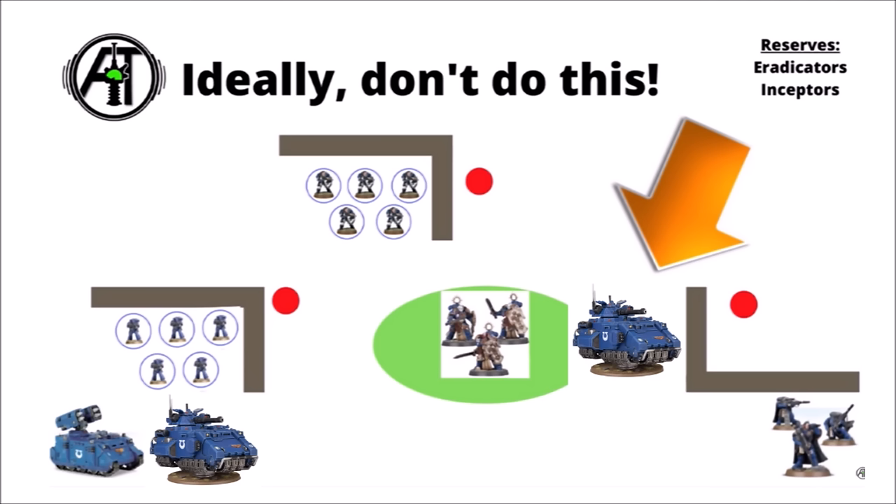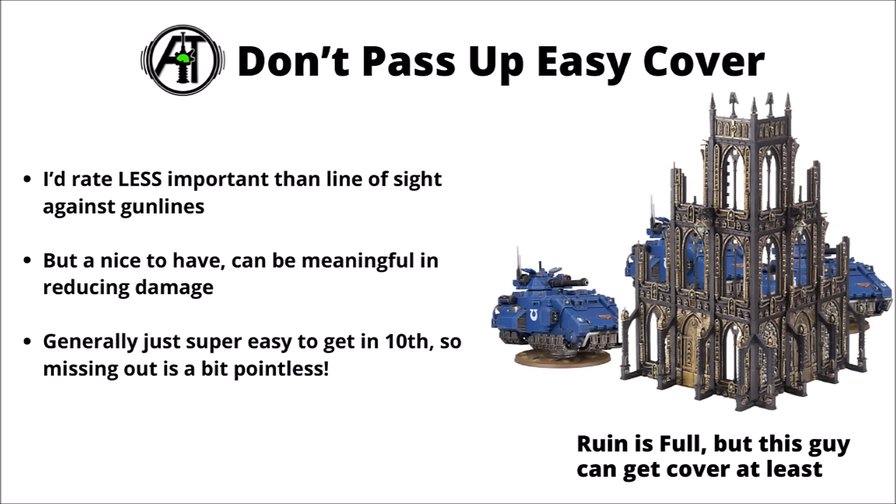It isn't always possible to hide your entire army, especially for big hordes or knights, so it might be more of a balance. If your opponent is definitely going to shoot something, just make sure their easiest targets aren't your most fragile or most important units. And don't pass up easy cover even if you can't fully block line of sight — it could be meaningful in reducing first-turn casualties, particularly for armies with high saves. Squads can half-deploy with some models behind cover, and tanks or monsters are ridiculously easy to get cover for in 10th edition — just have a corner of the model partially behind a ruin and they'll get a cover save.